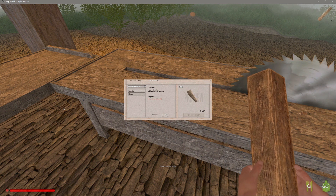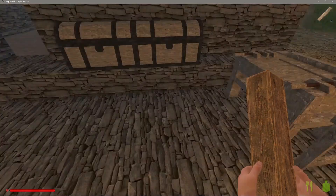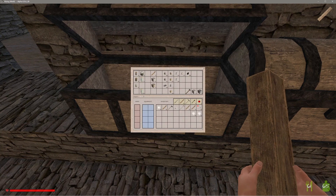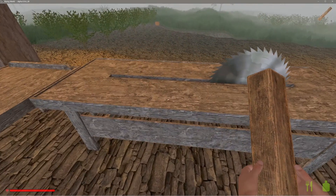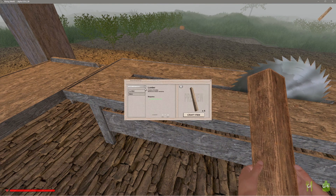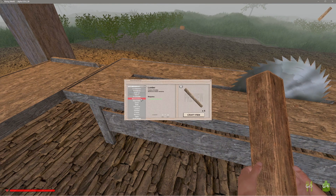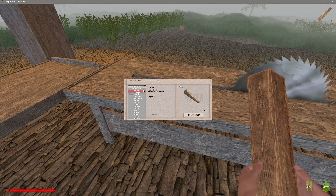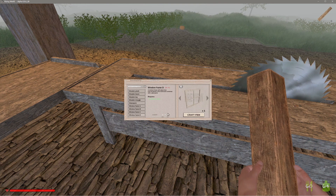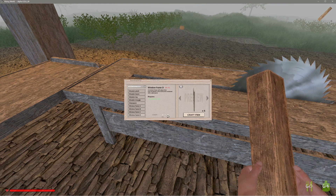We have more wood in the box. Let's grab more wood and let's make some window frames now. We have a bunch — let's make twenty window frames to start with.